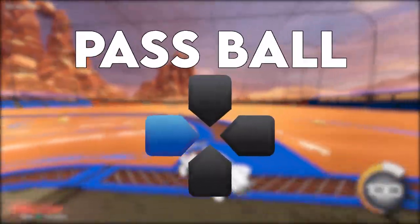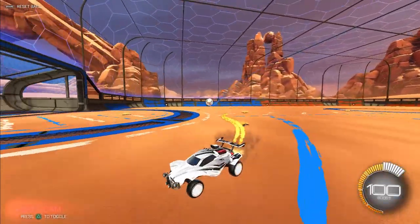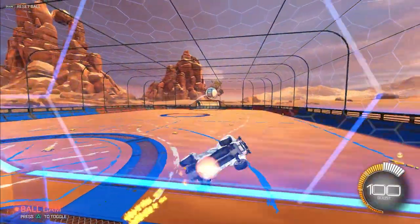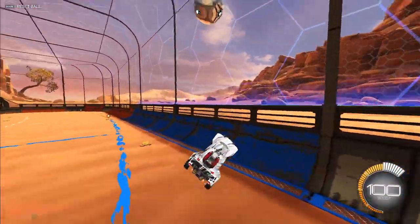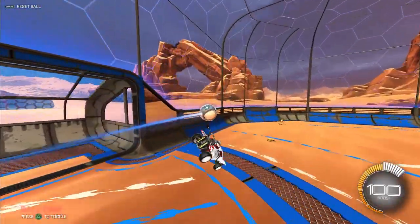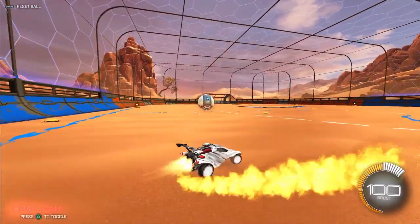Next up is the left d-pad, which is the Pass Ball command. Honestly, I don't think this command is good for all that much, except it has a really cool application on the backboard. Hit the left command and the ball will be sent flying at you. You can use this to practice backboard saves, backboard clears, and just speed in general — constantly making contact with the ball.